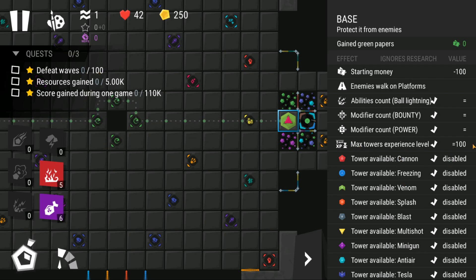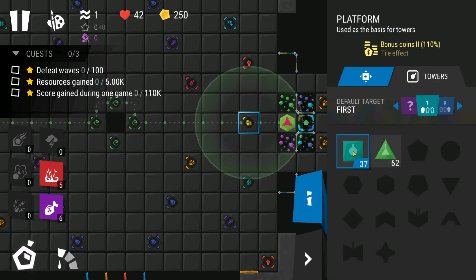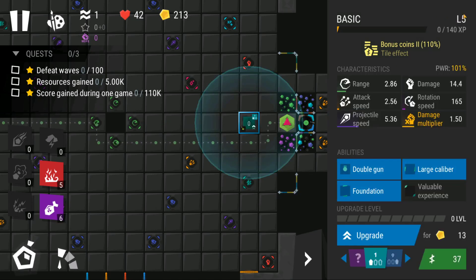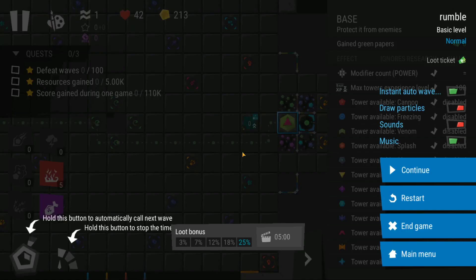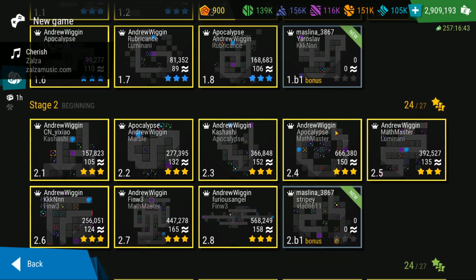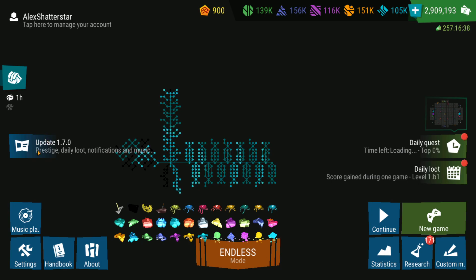There is also something called max towers experience level 100. I don't know if that means every tower can go up to level 100, or if it means something different. This level is just totally different overall — it looks pretty cool. So those are the new bonus levels with the new quests for each stage plus the end-game level.